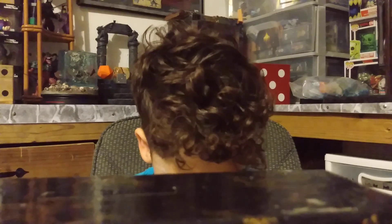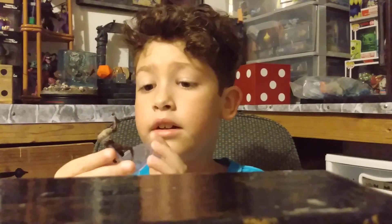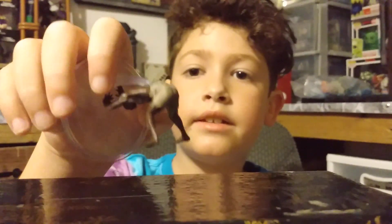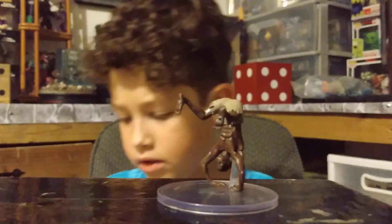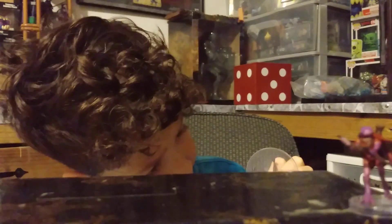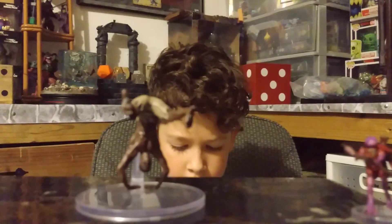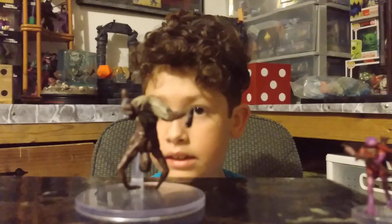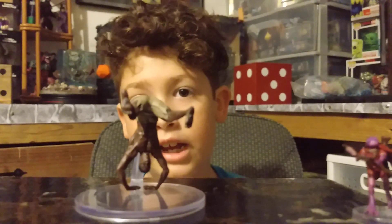Now we have an Agamuxa. It's a man with dark skin, he has abs, and he has some pants, and he's doing a handstand. And he has some eyes. There you have it, the Pathfinder Mwangi Expanse Battles Pack. Come back for Max Reaction. And that's a cut.